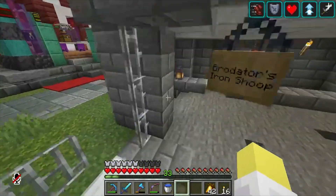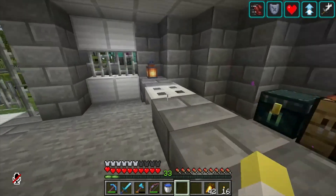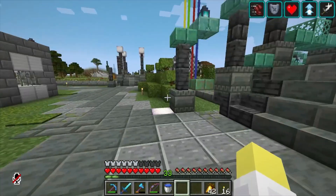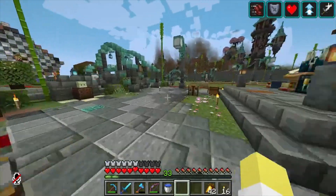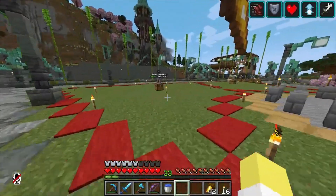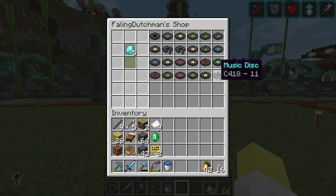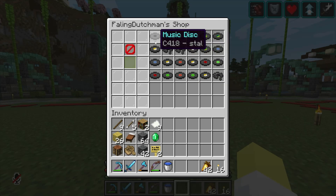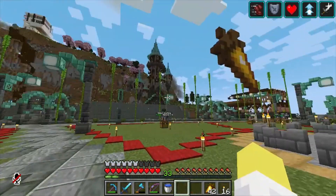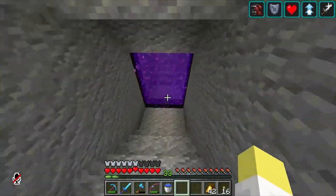This is Brodator's shop — it's still just selling iron, one of the first shops that went up at spawn, I believe it was here before I even joined the server. Over here Dutch is selling records — looks like all the common records. I don't see pig step or other side; I wonder if he'll sell the custom ones in the future. We might just try to get those ourselves.